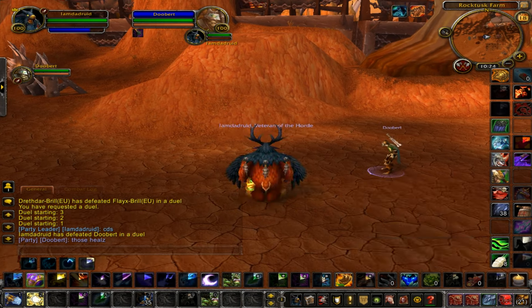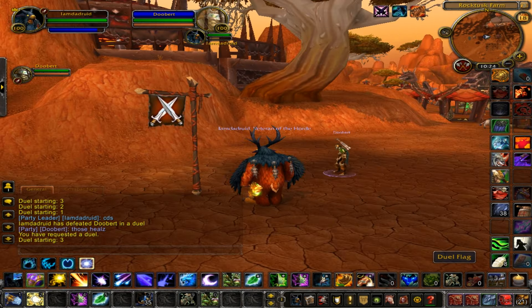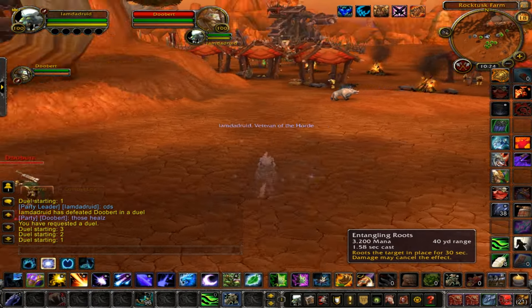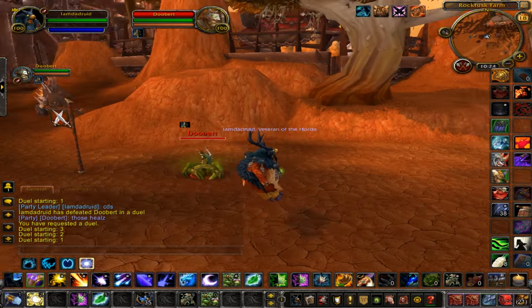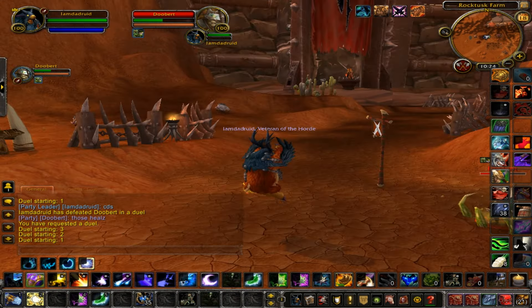I'm going to go over it one more time with you guys. Just pretending that you're in a Battleground right now — you start off with stealth, and then you just Root. After that, you can do him up with your usual stuff, and then it should break. Does a lot of damage. You do Mass Entanglement after that.